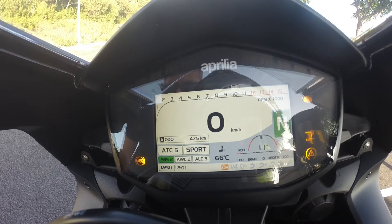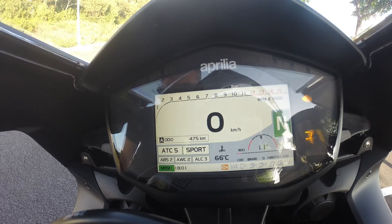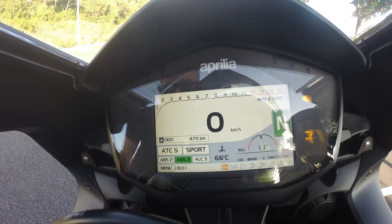Then you have ABS — three levels. As you go higher in the number it gets more intrusive; I'll leave it in two. Then you have anti-wheelie — same thing: higher number means more intrusive; I'll leave it in two. And you have Aprilia launch control here — three levels also.